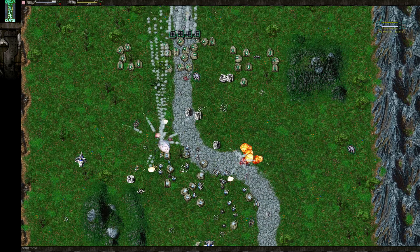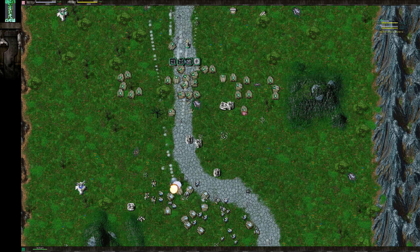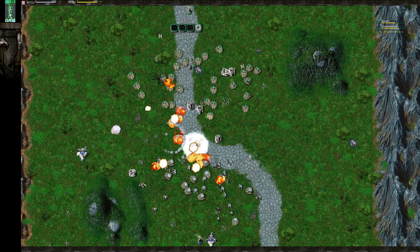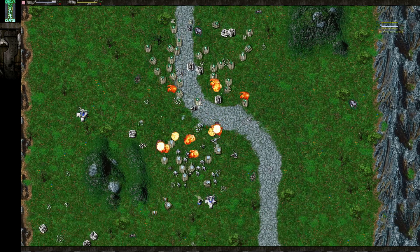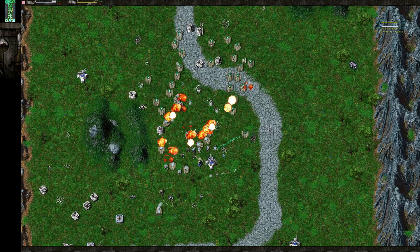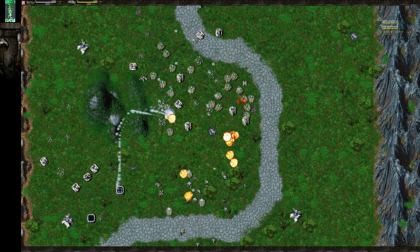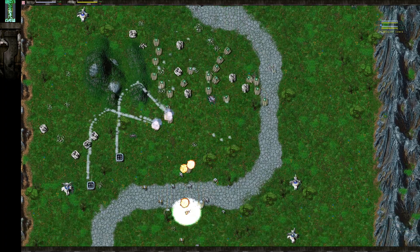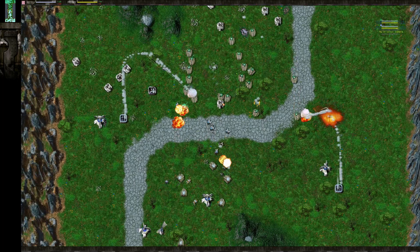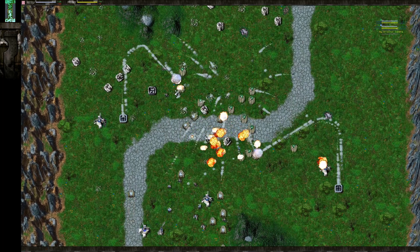I wouldn't advise a frontal attack here. It looks like BR has more Bulldogs and he has these Bulwarks — it just seems like it's going to be a very inefficient waste of resources to try to push into that. FN smartly attempts to retreat, but unfortunately his units are getting caught on one another. Zeuses are quite a bit slower than Bulldogs, so the Bulldogs were getting caught on the Zeuses, which slowed them down. There was essentially a big traffic jam in the middle, which gave BR quite an advantage in that particular engagement.